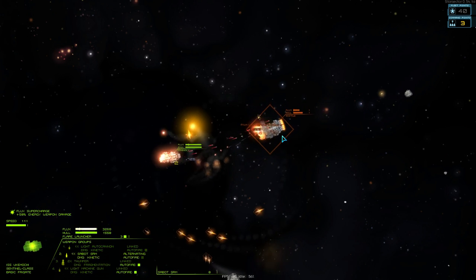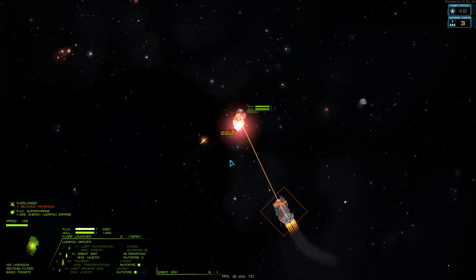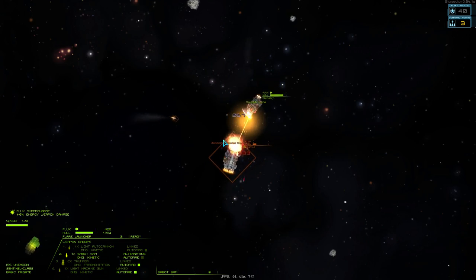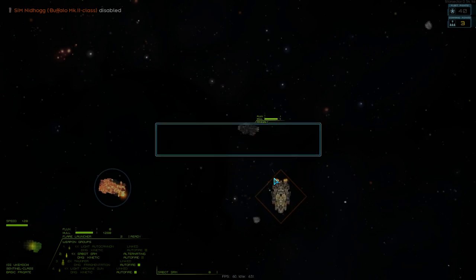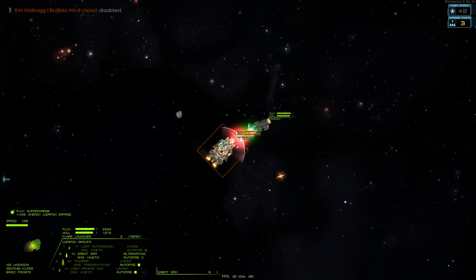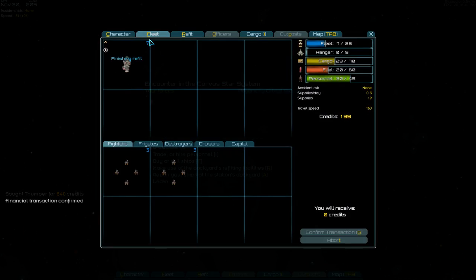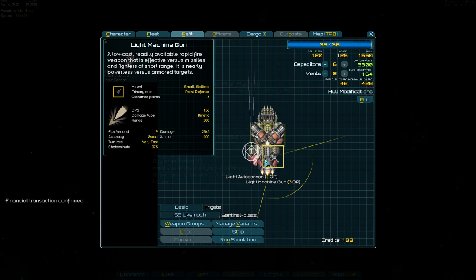Holy crap. How are you meant to survive against this thing? New plan — stay away. Go get 'em. But then again, that is a buffalo, so they're not exactly that difficult. We'll try a meal. I don't know — I guess on this ship the flux capacity is a bit lacking, in my opinion. And the weapon choices aren't quite that good. With regards to having an arbalest autocannon, I'd recommend the thumper. A lot of people say it sucks, but I prefer it.